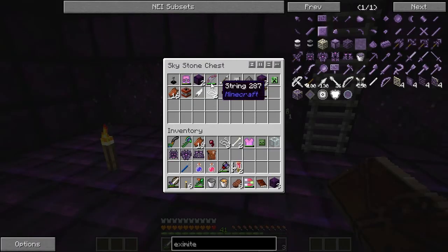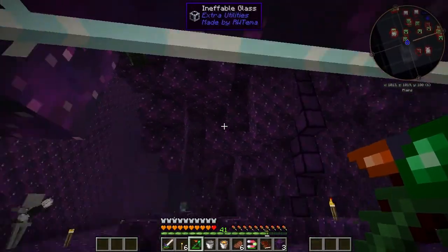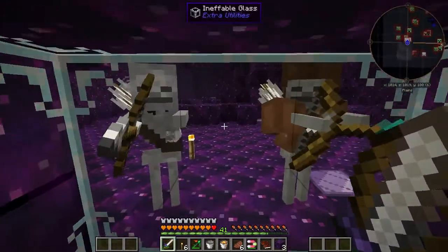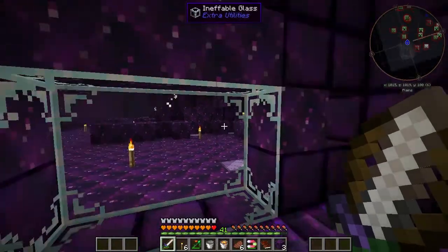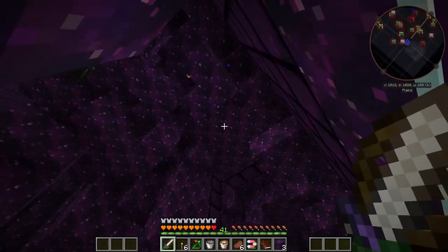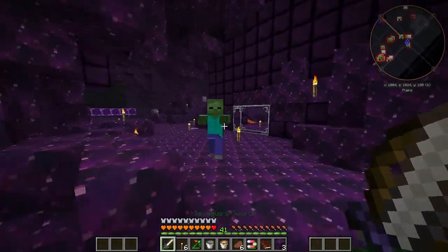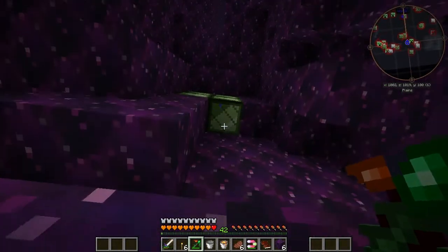Now we're looking for auriculum and I happen to find it in these spires here. We've got a few things in here trying to kill me - this glass came in handy a lot. Let me just take care of these guys. I've also gone ahead and lit up a lot of this area but the mobs seem to be coming from above so we're gonna have to be careful. The auriculum is right in there so I've got to try and get at it without getting killed.